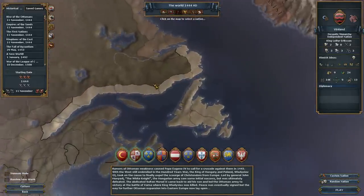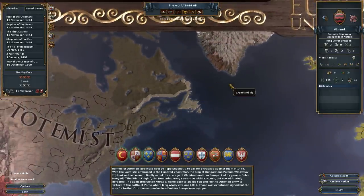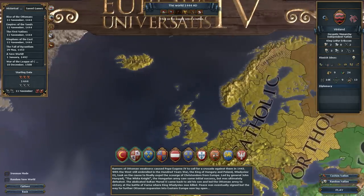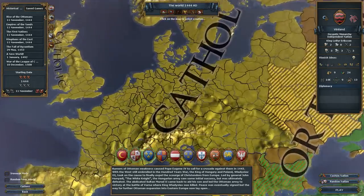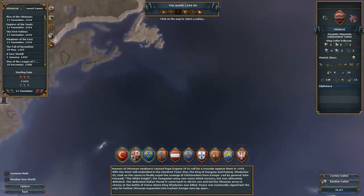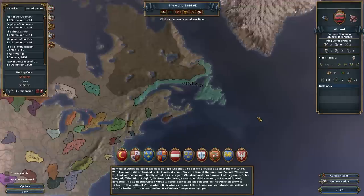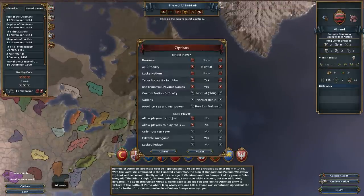One of the nice things — or maybe it's weird — is that any custom nation you create, whatever religion you pick for them, all of their lands will be that religion no matter where. So even if you create a custom nation in the middle of the HRE, you can make them Shinto. Whatever religion you pick, all of your land will be that religion at the start of the game. So we're going to be Norse, and the settings we have are no bonuses, normal difficulty, lucky nations are turned off, terra incognita, and dynamic names.